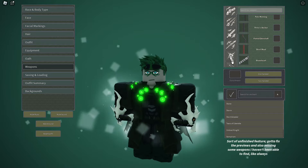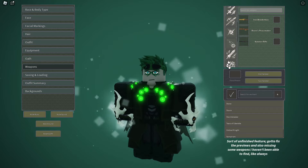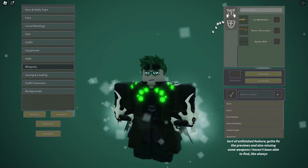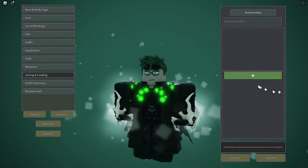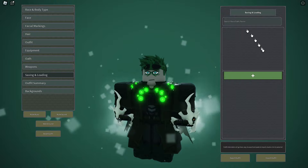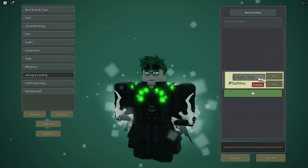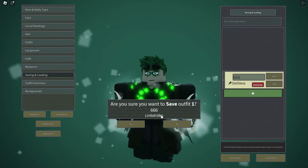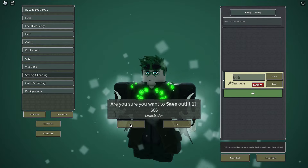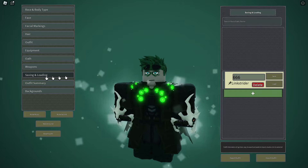You also have throwables, guns, and your shields. You can save your outfits — I didn't even notice this, but you can save your slots. Save, confirm — yes — and it saves into outfit slot one.